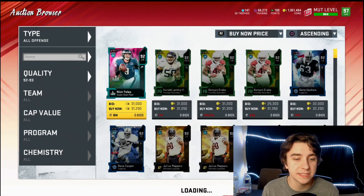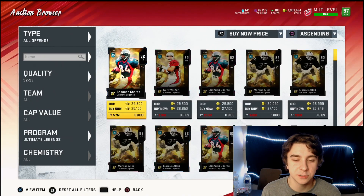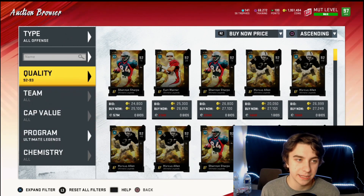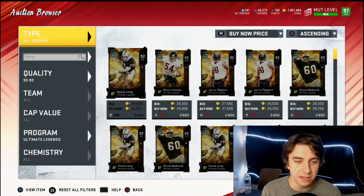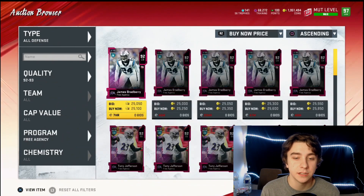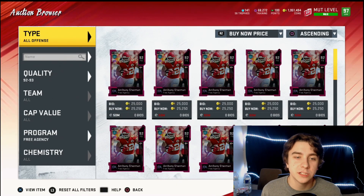I normally go to all offense and then go down to program. You can pick whatever program you want. I was looking at Ultimate Legends — 25,100 — but you want to get below 25,000, as low as you can. That card you would not make that much off of. All defense at 25,100 is fine. Check free agency down here in Series 6 — 25,100.